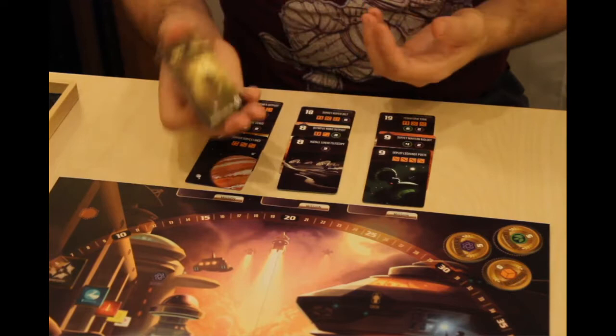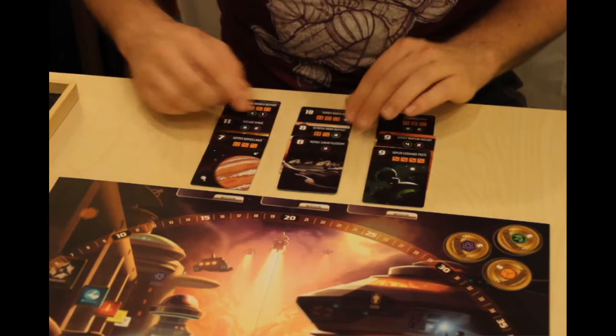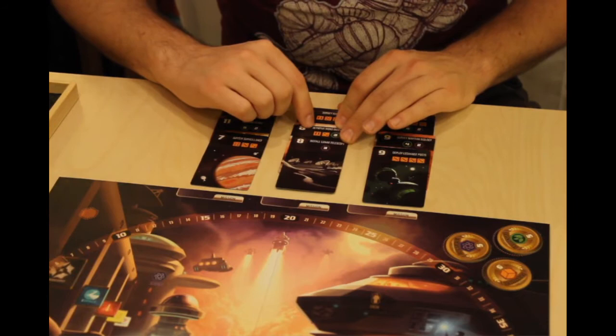Reorder the missions so that the lowest valued mission is on the top of the stack, and if there's a tie, go in alphabetical order. So we've got seven, eleven, seventeen, then eight and eight — but this is a tie. This one starts with an I and comes before the O. And then next we've got nine and nine: D and then S.